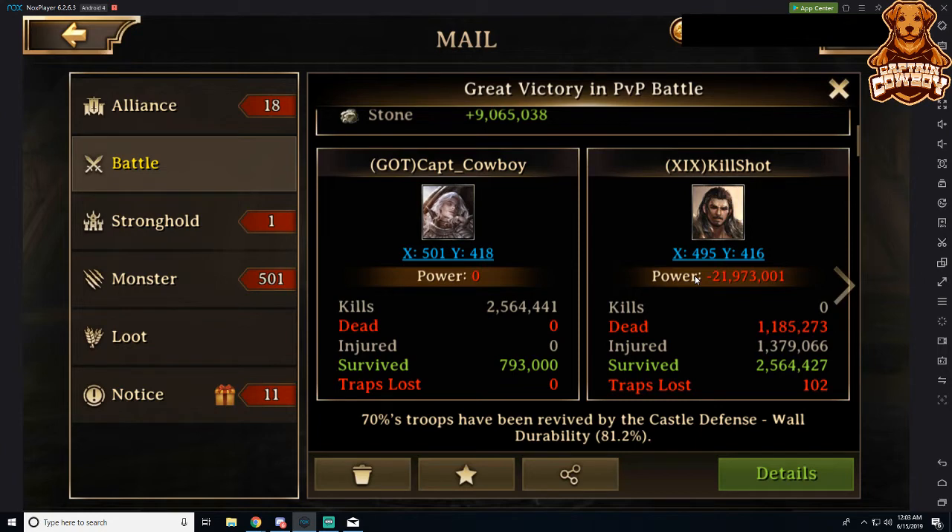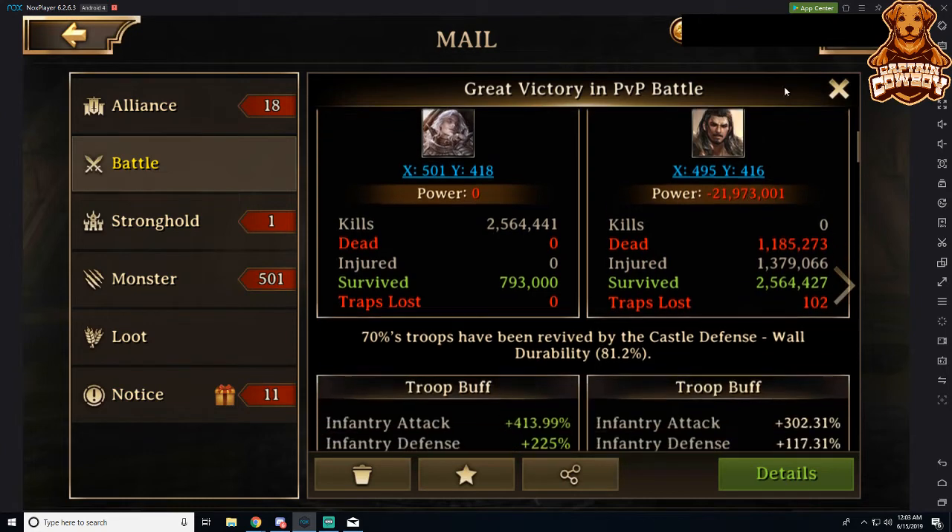Here's my second battle report. Again, we are knocking him down by half. His wall durability now is 81%. My wall durability was 81.2%, which is pretty similar — 70% of my troops were revived, though I lost zero so I didn't have to worry about that. On his side, about half of his troops died in this battle because he had a 50% revival rate.